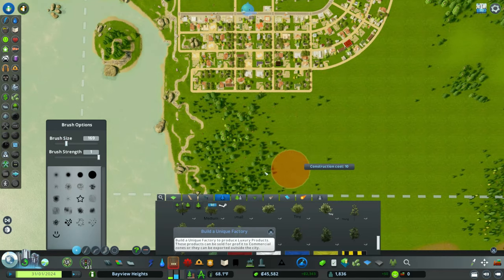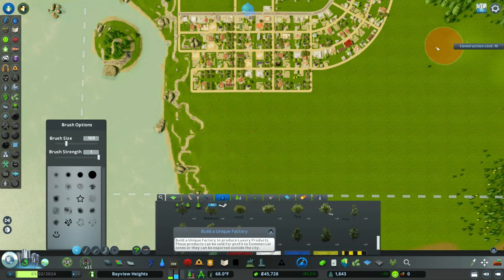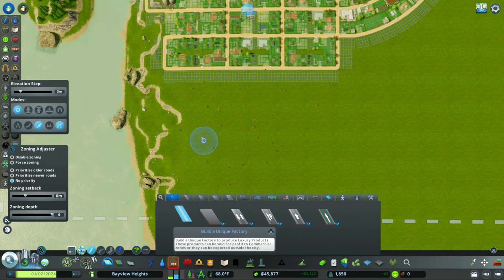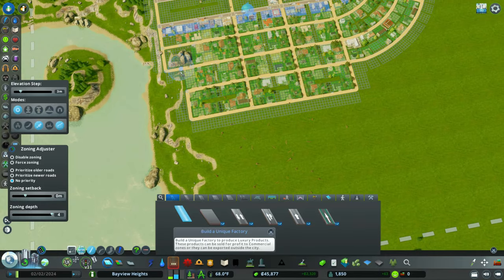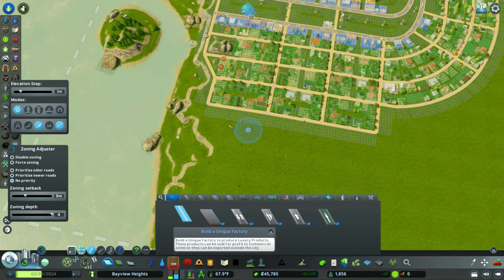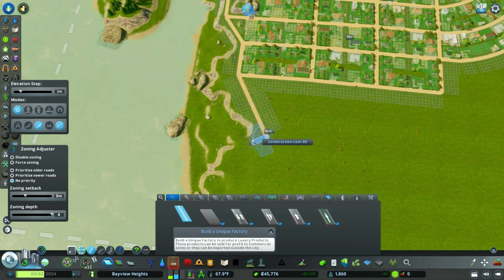If anybody saw episode one, you're going to notice that trees have been the bane of my existence. But now that we unlocked the terrain tool, we can easily get rid of these trees. Now that we have a clean palette — meaning no trees in the way — what I'd like to do is start to lay out more residential area, but I want to have an area where we have a school in mind. So what we'll do is drag down a road, 23 units.